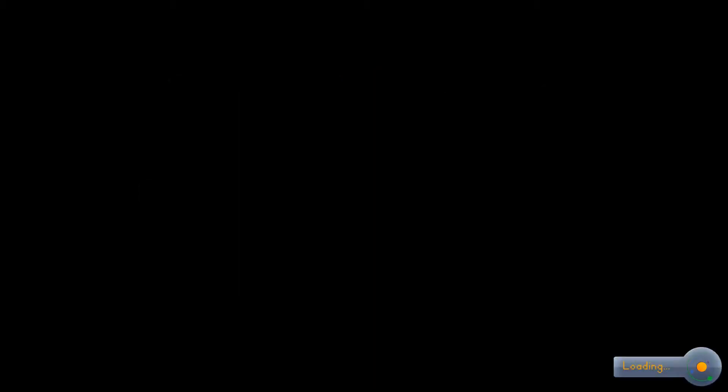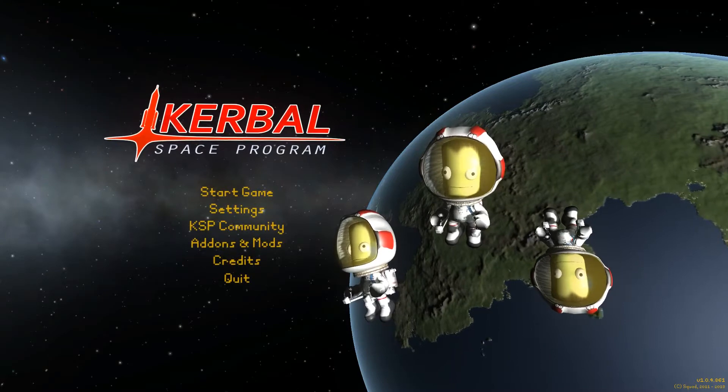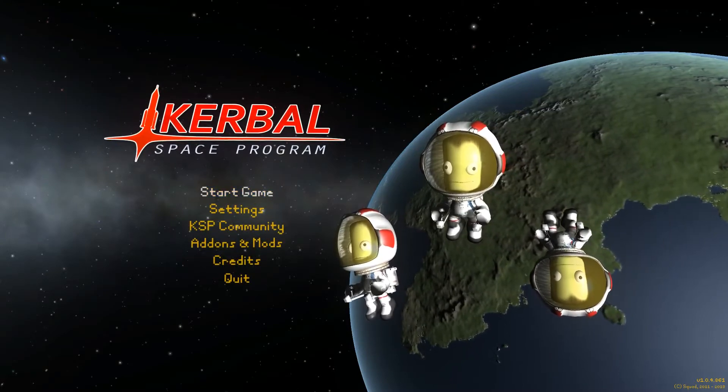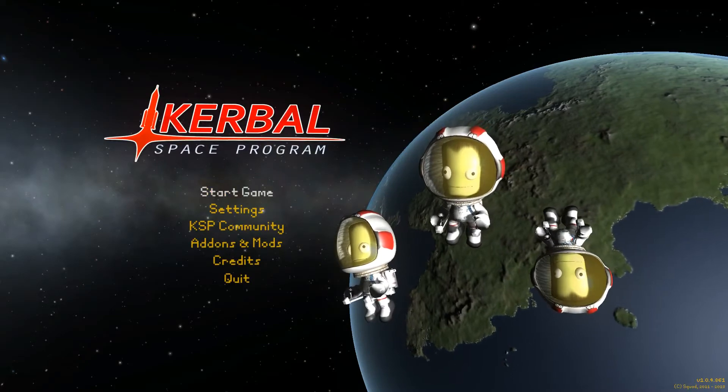Now, where we left off last time, I'd actually made it to the moon, but I totally buggered up my landing. It wasn't Jebediah flying. We blew up our rocket engine, so we landed safely, but we've got no more rocket engine. So he's sitting up there on the moon and we've got to launch a rescue mission for him.